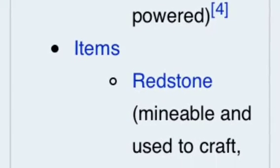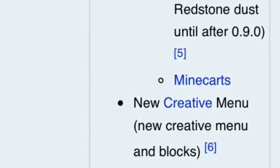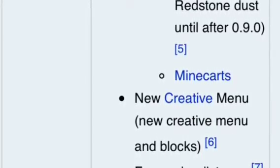They're adding ice into the creative mode inventory. They're adding rails, powered rails, and they're also adding redstone. This redstone will not be like the PC redstone — you can just get the redstone dust, you can't actually place it down. So it might be a little disappointing, but nothing to do about it.